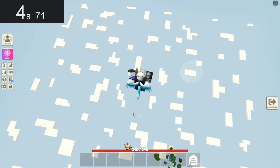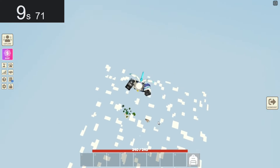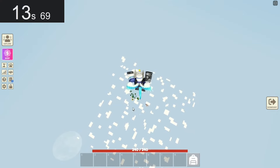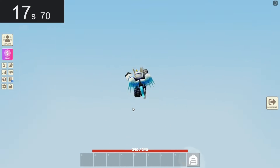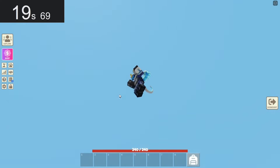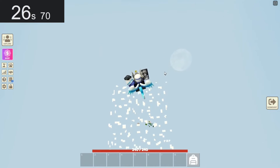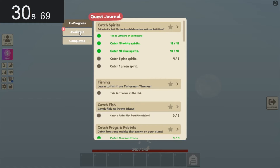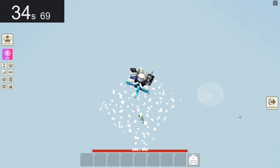We're launching in 10, 9, 8, 7, 6, 5, 4, 3, 2, 1 — launch! Oh my gosh, we flew above the cloud! See that — that's our island up there and we're flying up. Our target's over there — can we move over there? We're still flying up, yes! Oh my gosh, how high is the sun? We're just gonna keep flying up.